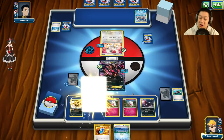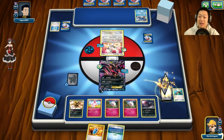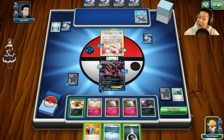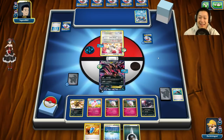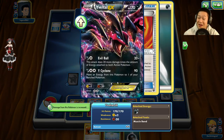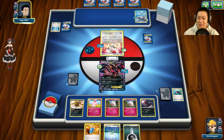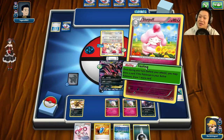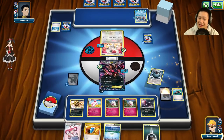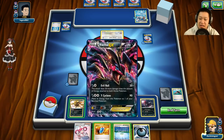Slurpuff, Slurpuff, Lysandre — he's going all in for luck now. I'll save that energy. I just need to grab that Gyarados and I win. He puts on a Muscle Band — look at all these energies, look how much this thing has to deal with from my Evil Ball. He doesn't want to wait for my Lysandre. Now I'm getting two draws every single turn, so it's not in his favor.